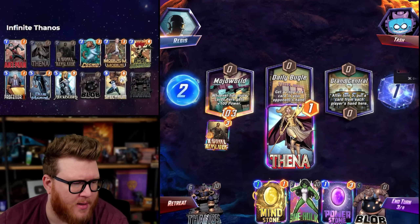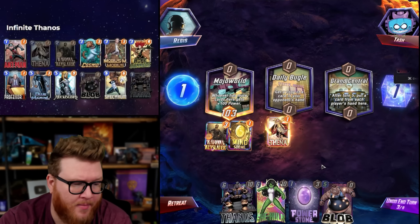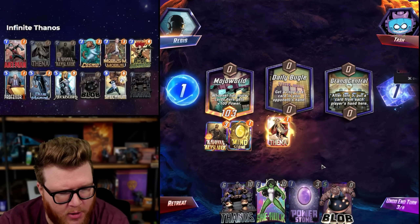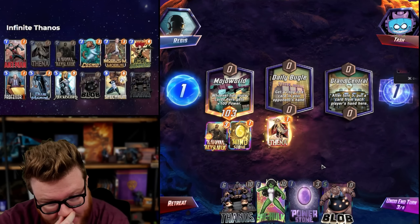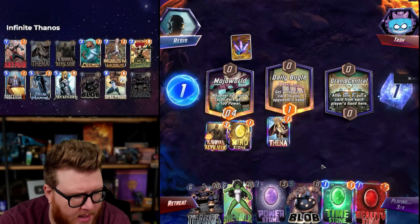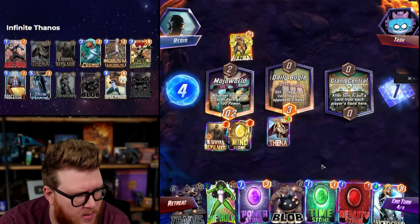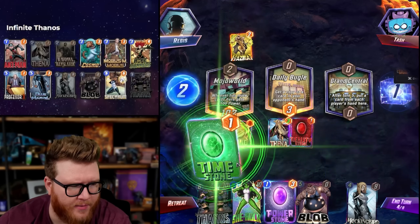Cheap Blob is nice too, really good stuff. We're floating one so She Hulk is five next turn. If I play two stones next turn and float two, She Hulk will be four on five — but I'm always playing Blob on five in that case. I wouldn't mind seeing the Time Stone for Thanos to get cheap. Hazmat is sometimes here. No Loot Cage — it was absolutely considered, but Grand Central's probably quite good for us since we have a lot of big stuff in hand.